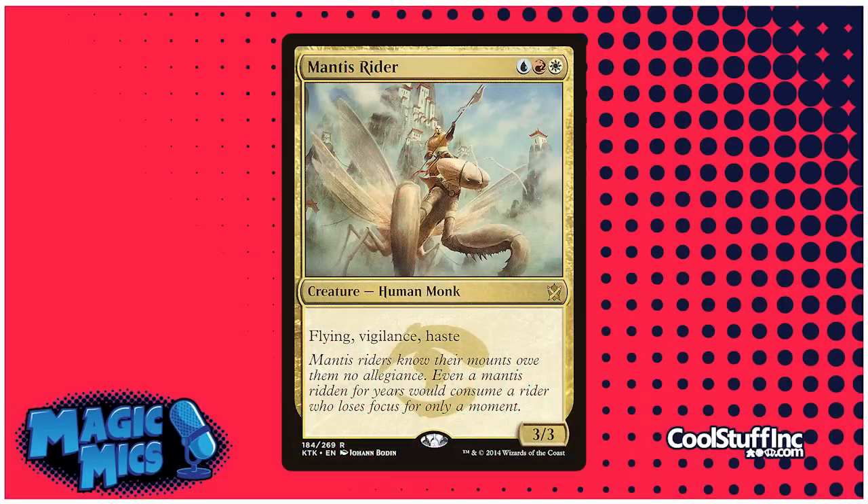Nerd Girl's number 9 is a card she found very fun in Standard and one of her favorites in Limited — it's Mantis Rider. It's a 3/3 with Flying, Vigilance, and Haste for three mana, but it's hard to cast: blue, red, white. It just has a bunch of keywords — it's a pretty big beater. At a pre-release where she had two of them, there were games where she'd play it turn three, play it turn five, and they could just never win. It brought a more aggressive variety to Standard beyond just mono-red and prowess decks.